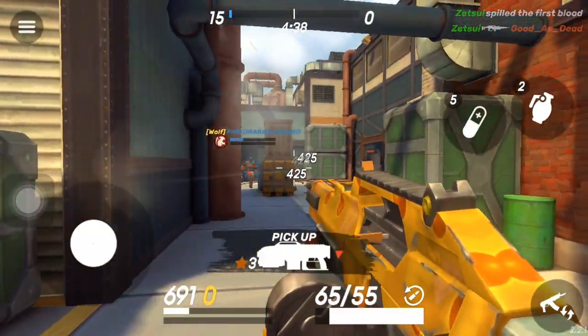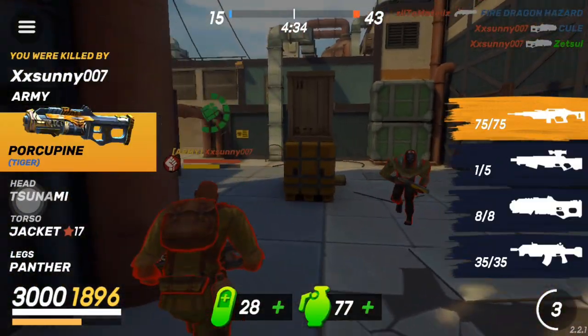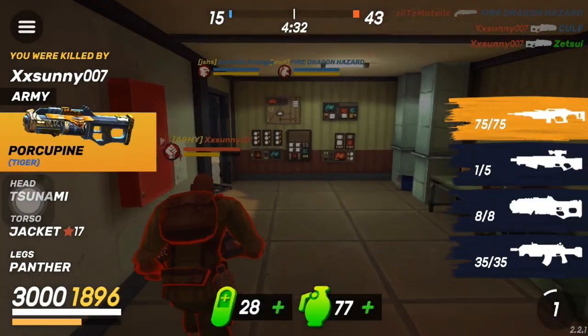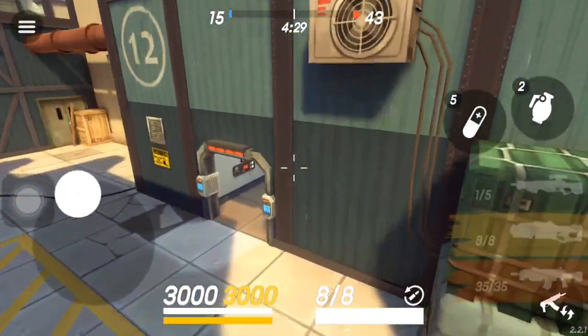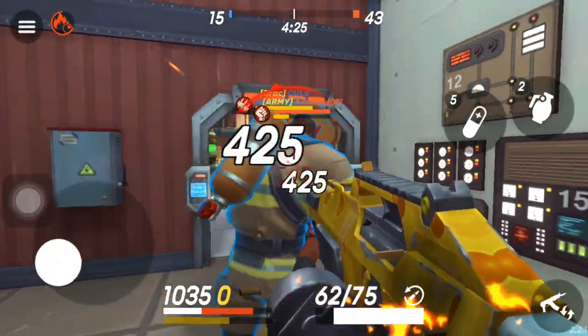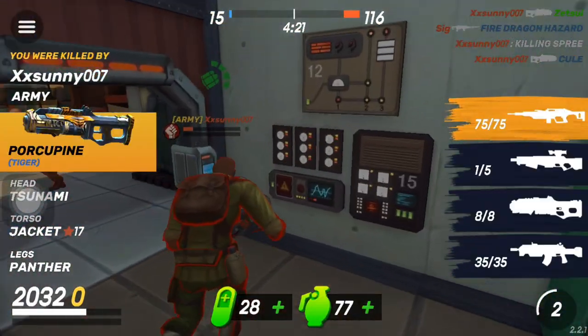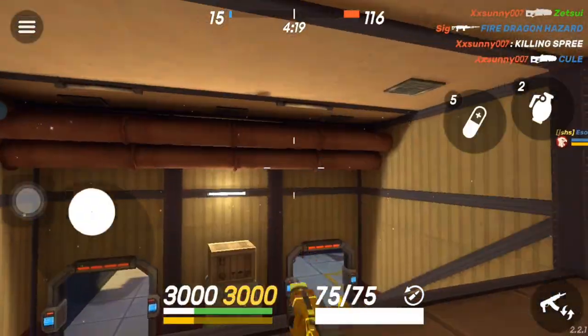I didn't get a headshot so I didn't get 27 points. There was a guy behind me. As you guys can see, 425 damage is the base body damage — it doesn't really get lower when someone gets close like with a sniper or something. It'll always be around 425.